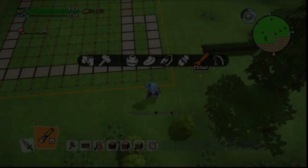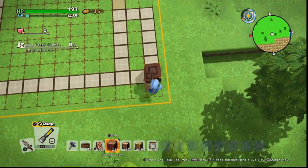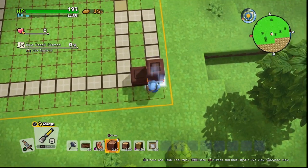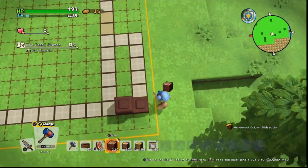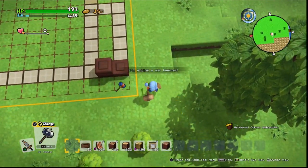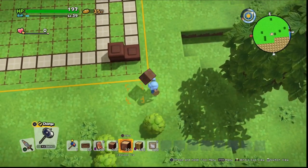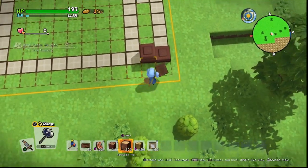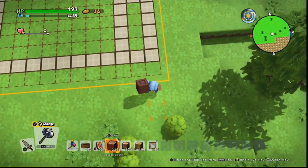The hardwood columns are the first thing we're going to do, and it's a good time to point out that if you have your ulti mallet equipped, it's a good idea to unequip it during a build unless you're specifically trying to get individual items — especially when working with infinite pieces, since if you put a piece wrong it's more of a struggle to fix.